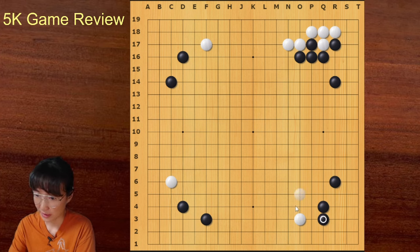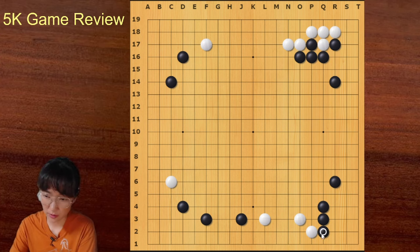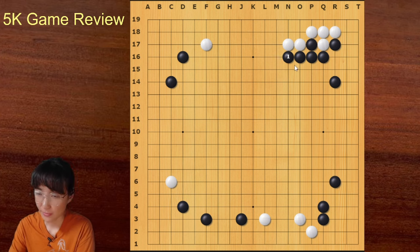Black is attacking these two stones — it was good. But when white plays this diagonal, black answered, which was not necessary. I've seen so many times you guys answering the second-line move when your opponent plays on the second line. But nine out of ten times, you don't have to answer. In this case it's very small. You can play away. Of course this is an endgame move — if white goes here you can ignore it again. This is a good chance to ignore your opponent and play elsewhere, which is very big.